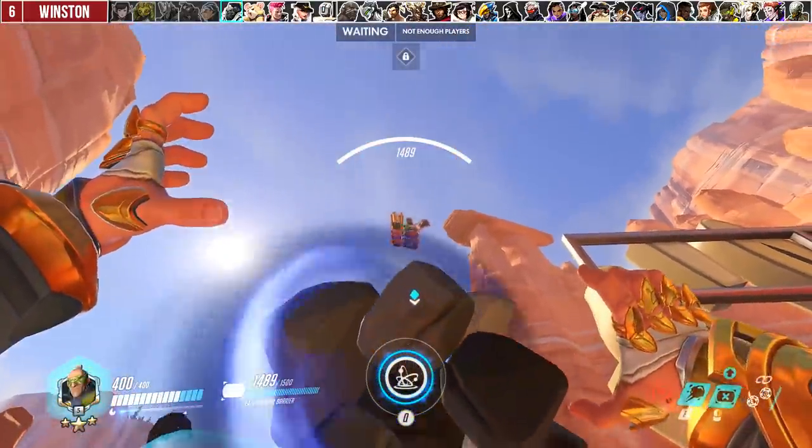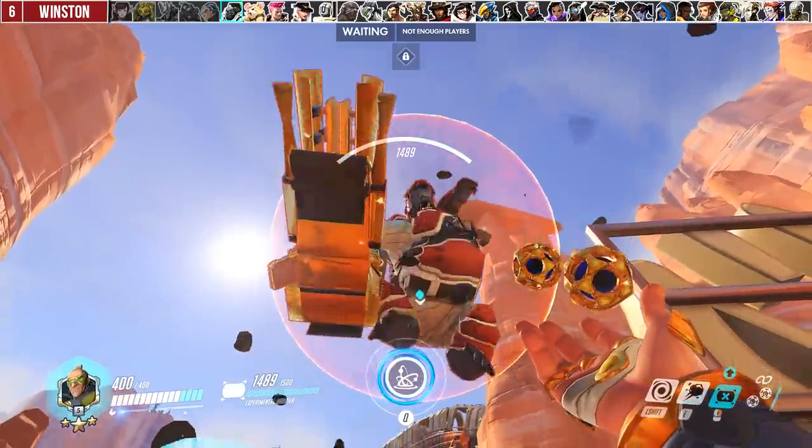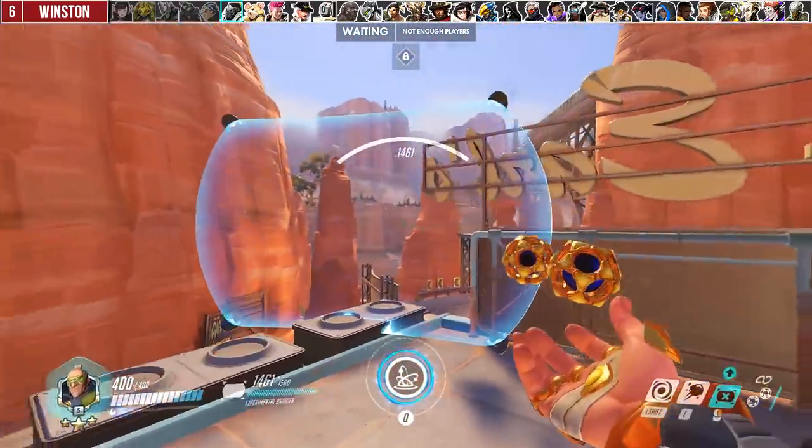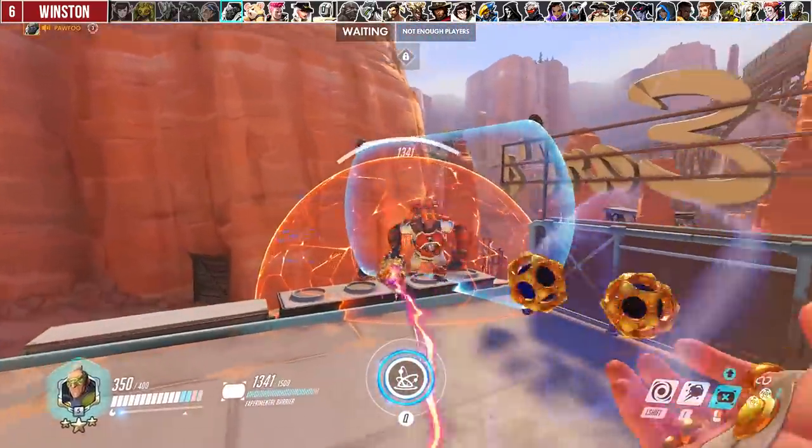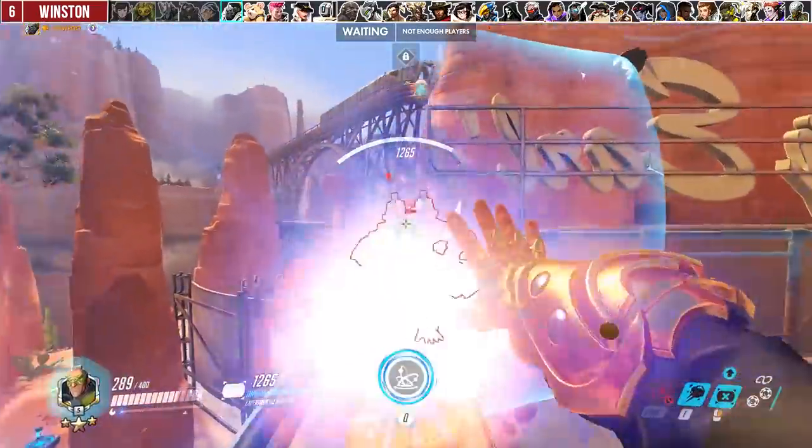Trying to throw a rock at Winston jumping in is usually blocked by his bubble, so keep a mental note of his jump cooldown of 6 seconds and try to time the rock just before he tries to jump out to cancel it. This will catch them off guard and most likely result in a kill.